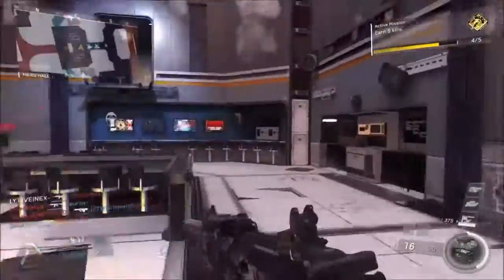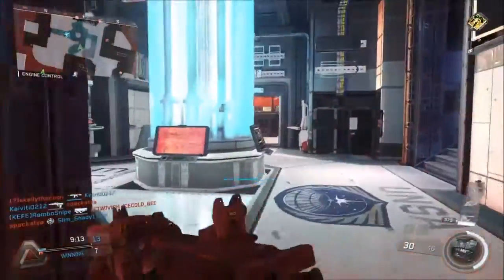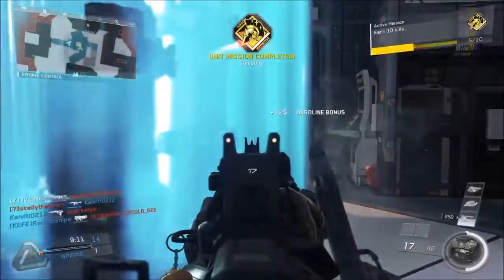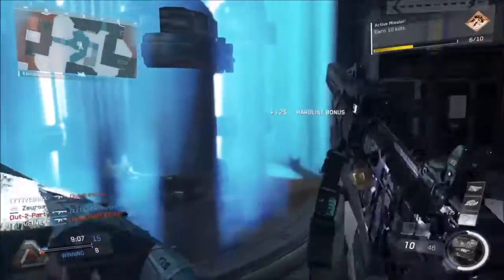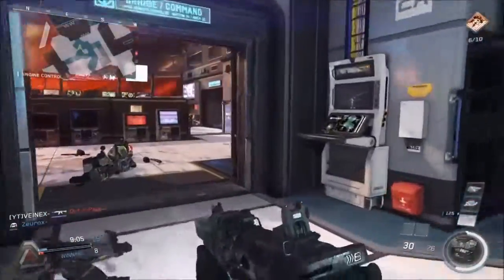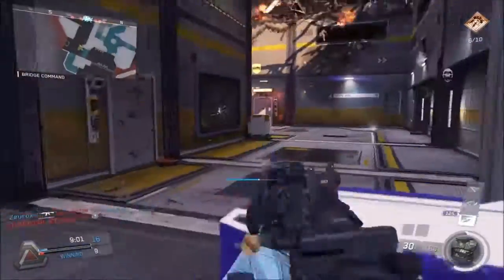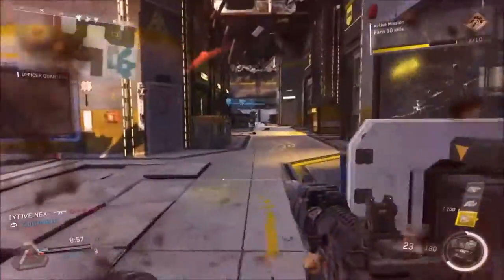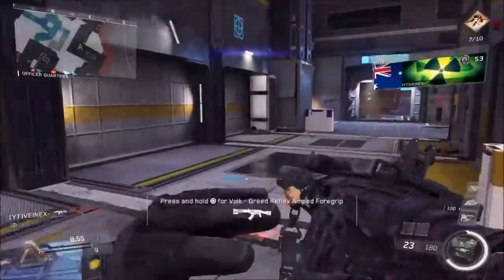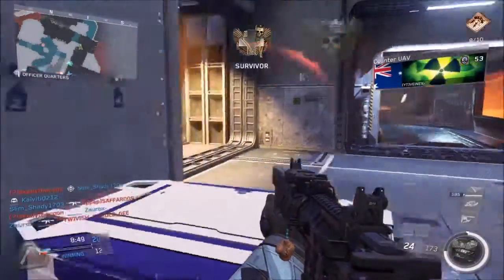Hey, what is going on guys, it's Venix here today and what I have on screen for you guys is a little nuke, a little de-atomizer in Tactical TDM. This is the boots on the ground game mode of Infinite Warfare — boots on the ground in the sense that you can't double jump, however you can wall run as you'll see in this gameplay here and there. I feel as if I'm glad they left wall running in, it speeds up the gameplay pace and Infinite Warfare, just looking at it from a raw point of view, is a really fast game.